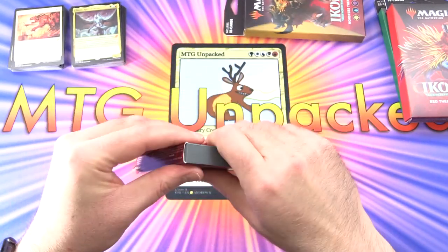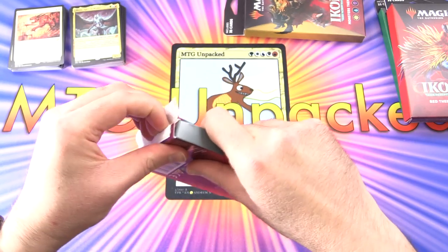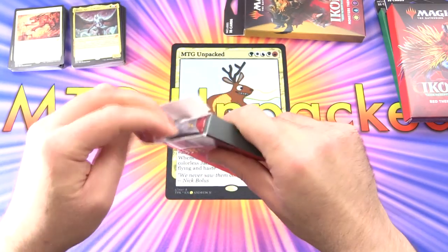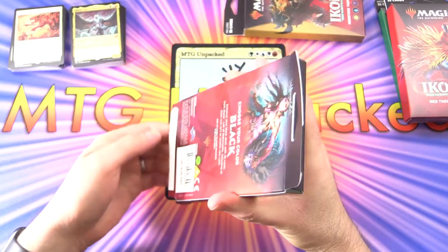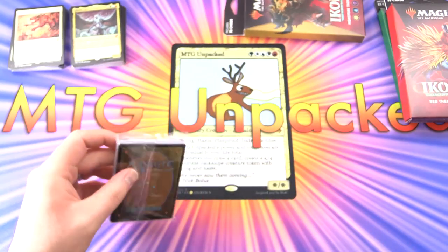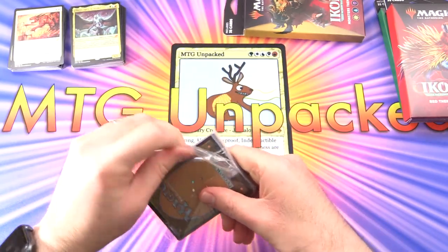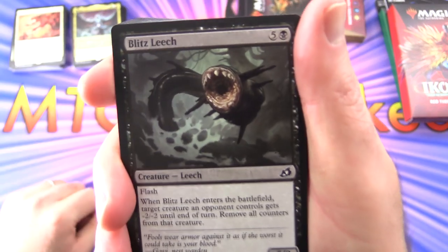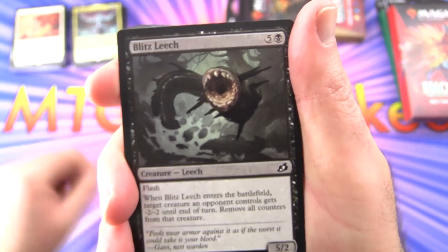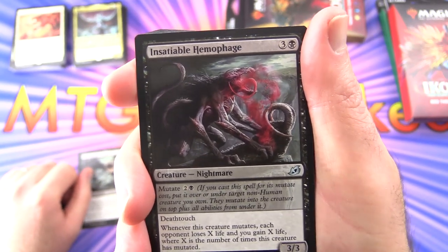Let's move on to black. What is your favourite colour in Magic? I'm partial to red and black — also known as the Rakdos colour combo if you look at the Ravnica guilds. Let's get stuck into this one, I'm curious what goodies they have here. Off to a great start with a Blitz Leech — delightful fellow. Insatiable Hemophage — uncommon.